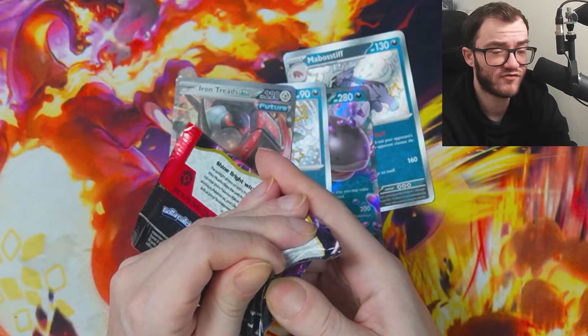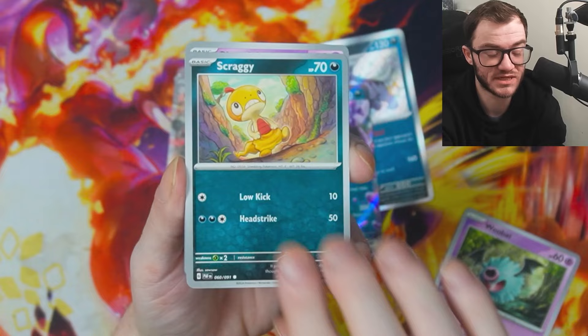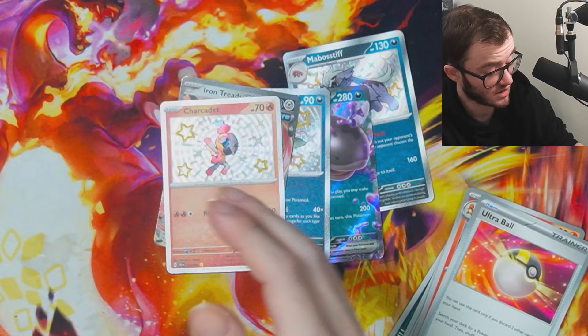Right now, Paldean Fates — and of course 151 is an absolute juggernaut that's going to be a powerhouse moving forward — I feel like this is up there too. I know it's a holiday set, but Paldean Fates and Paradox Rift are the best Scarlet Violet sets so far. Obsidian Flames and Scarlet Violet base are a bit boring, not that exciting. I think people get a bit sick and tired of Charizard. The pull rates in Obsidian Flames are very good but the set is small and not that valuable. We got another baby shiny!